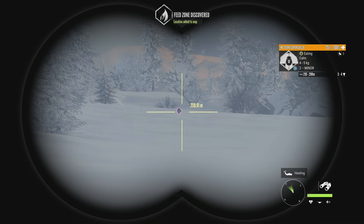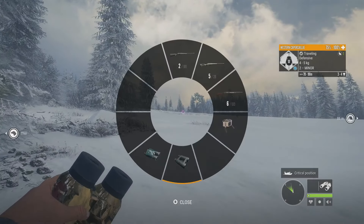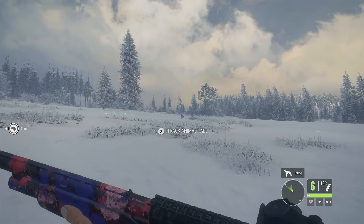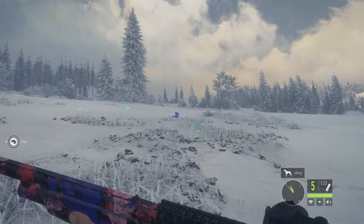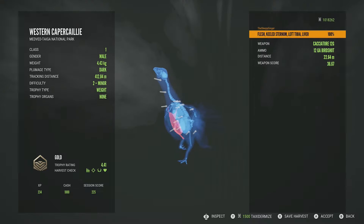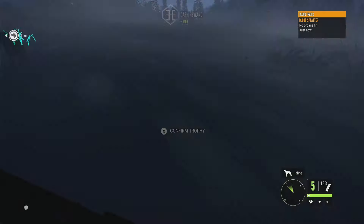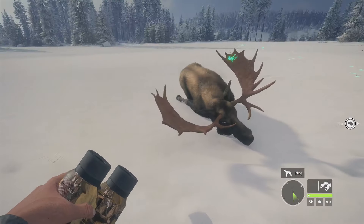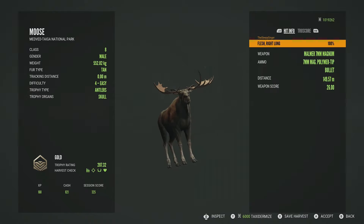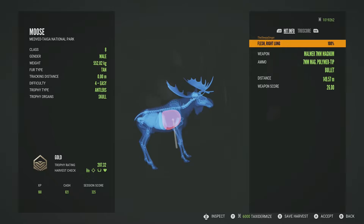Up there is a western capercaillie, level 2 to 3 — capercaillies pretty much always make gold so we'll take him down with the shotgun, then swing around and grab our moose. With western capercaillies you can shoot them on the ground or while they're flying; they don't have to be shot in the air. We got him — gold at 4.41, killed sternum, left tibia, and liver. Gold for western capercaillie is 3.60. The moose scores 207.32, near the top end of his estimates — right lung, perfect shot at 149 meters. Three golds so far.